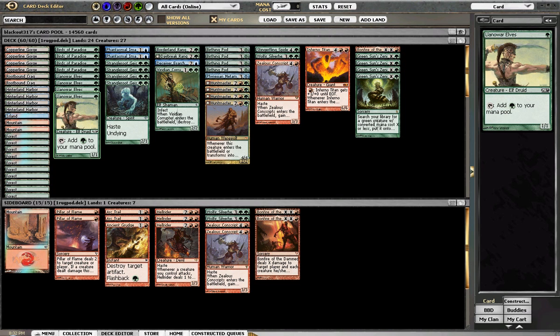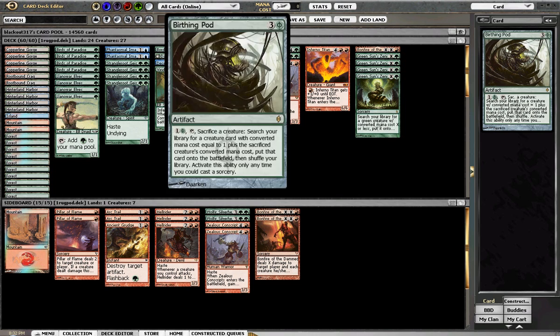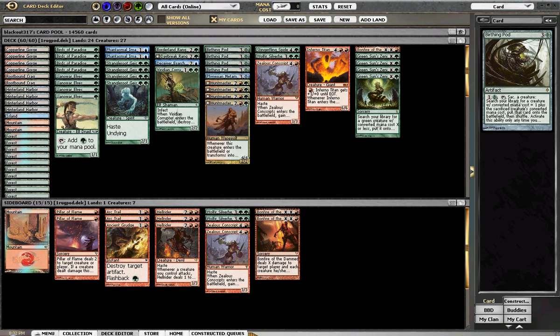Llanowar Elves and Birds of Paradise are necessities for getting a turn 2 pod and a turn 3, turn 4 pod chain, going up the chain. So I think I'm going to leave them.